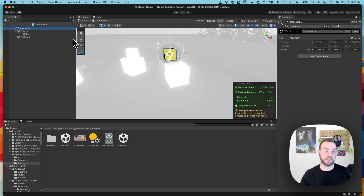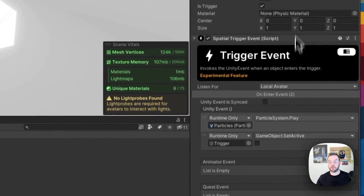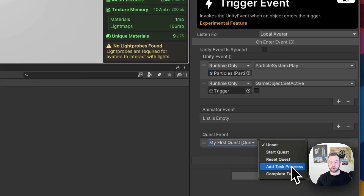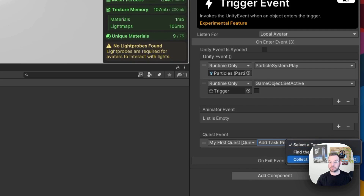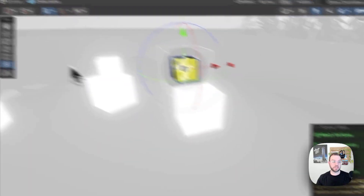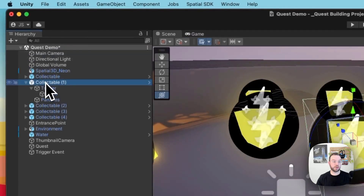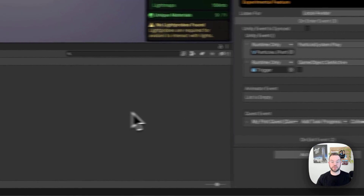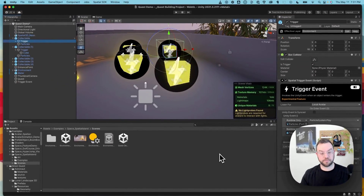Inside the prefab, click on the trigger child and go to the trigger event. We'll add a quest event just like before — choose our quest, then select 'Add Task Progress,' and choose the 'Collect All the Gems' task. Now when we go back and look at all the other collectibles in the scene, they all have that quest event on their trigger. With just one change, every time someone enters and trips one of these triggers it adds task progress, up to five times since we have five gems.